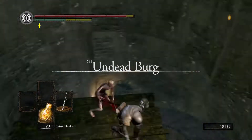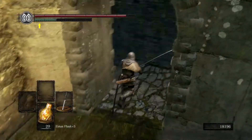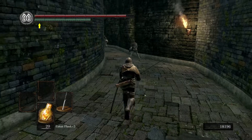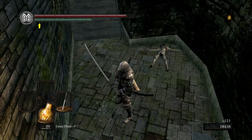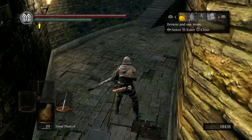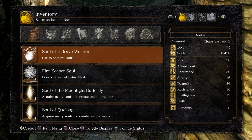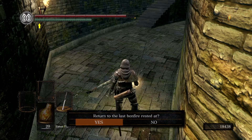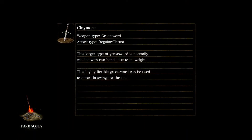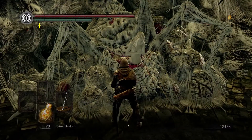We can drop around here real quick, kill this guy real quick. Didn't get nothing, that's fine. We're gonna use a homeward bone. Oh damn, we got a Fire Keeper Soul - so nice, we'll use that as well. Why did I get that Fire Keeper Soul? Man, I can't even remember that. We'll give the Fire Keeper Soul to this lady.